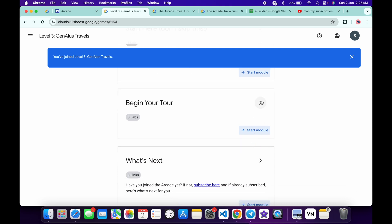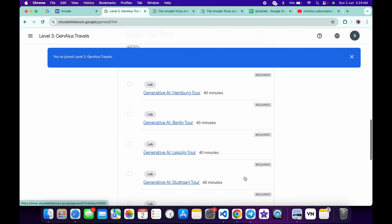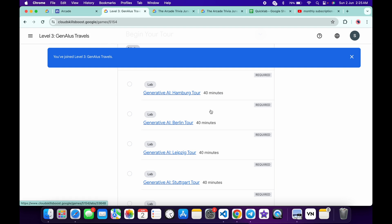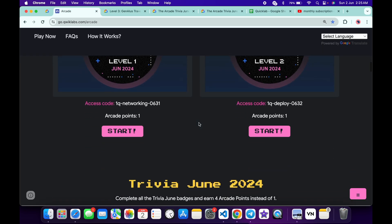Now just simply scroll down over here, and here you can see all these labs. No need to worry about the lab solution — I already made a solution for level 1, level 2, and level 3. I will share the link in the description box, from there you can just complete all these labs.